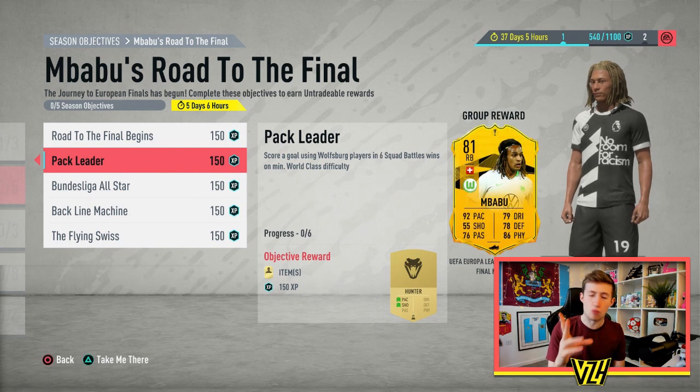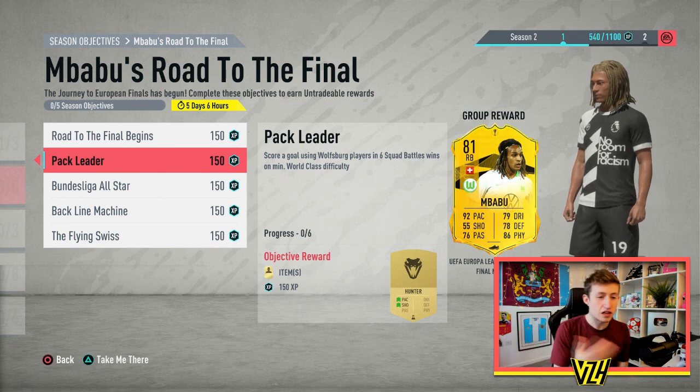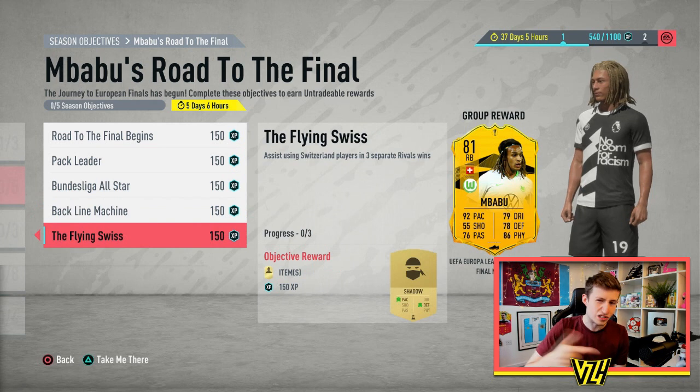I think there's a guy called Weghorst who went for about 1.3k for a day or two. So players like that are good. Also look at objectives for assists — someone like Shaqiri was also up, but not by that much, so that one's a bit of a dead one anyway.